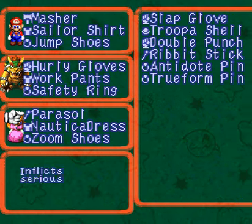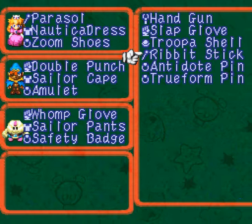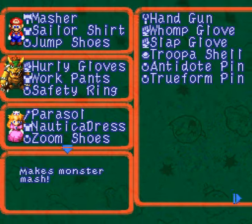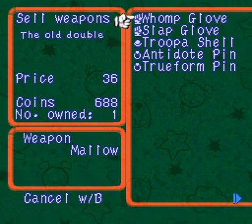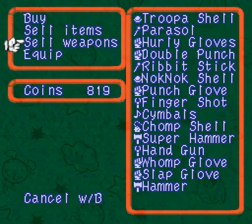On the plus side, the Parasol's a nice upgrade for Peach. The Double Punch really does a good replacement for the handgun. And we can get that Ribbit Stick, and that's really handy. I'm half-tempted to just let those rot in my inventory just because I have so much money, but I'm a frugal sucker so I'm probably gonna sell it anyway.